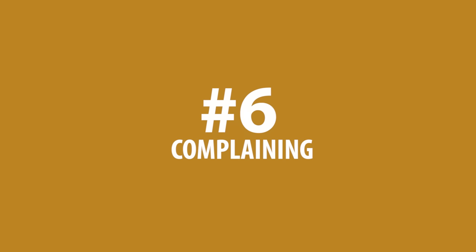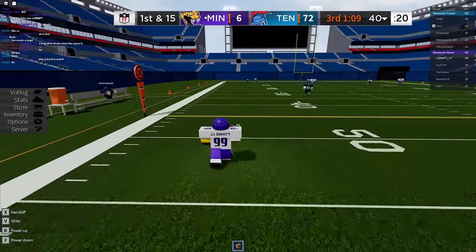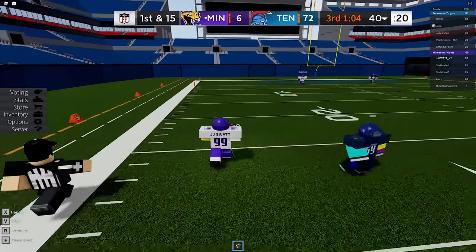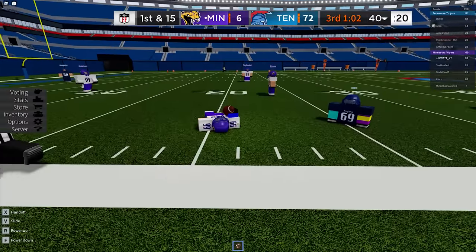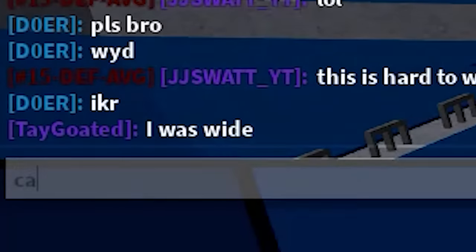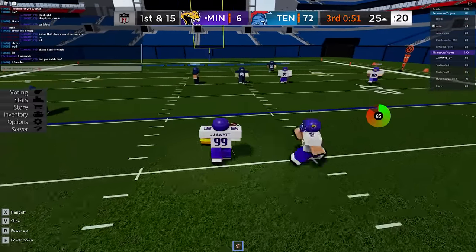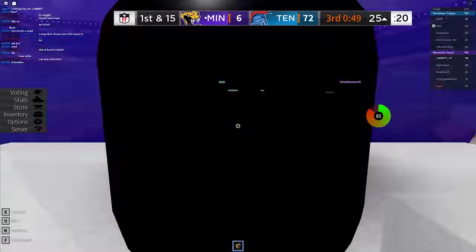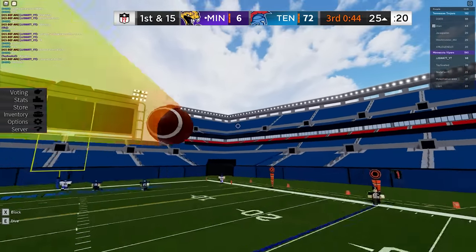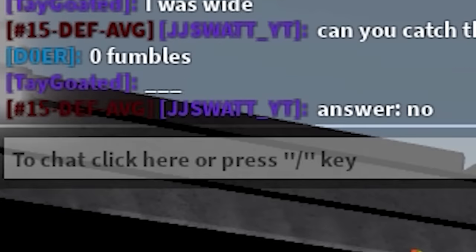Number six: complaining. I see this a lot. I'll either throw the ball to a wide open player or run it for gains, and another player says, 'bro, I was wide.' The important thing to remember is this is a team game. So if your teammate caught it instead of you, that's not a bad thing. If your QB runs for 40 yards, that's not a bad thing. Yeah, sometimes it sucks if you're wide and the QB runs, but if at the end of the drive someone scores, who cares? All you're doing is showing you're not a team player and putting extra pressure on yourself. If you do all that complaining and then don't catch, how do you think that makes you look?